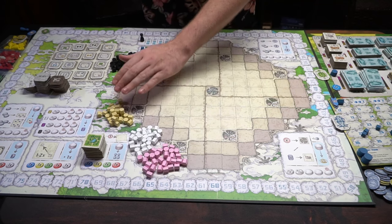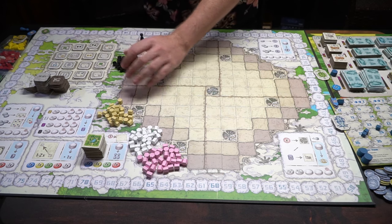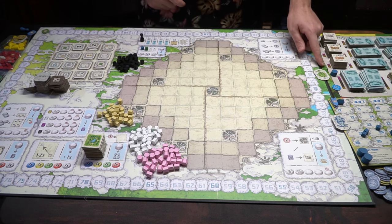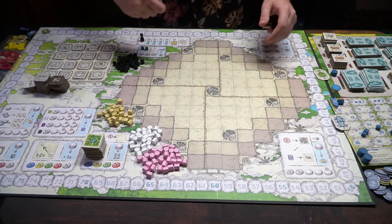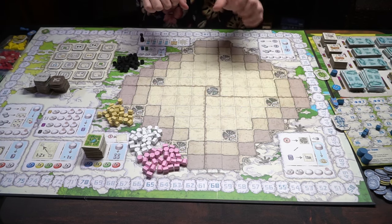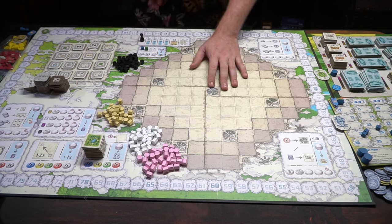These are all the resources in the game — you've got pink, white, this teal color, and then black. These are going to be used to buy things over here; there's a cost to them, and you're going to be gaining them from these spots. The game is a worker placement game at its core, but it also has some tableau management and some tile placement.